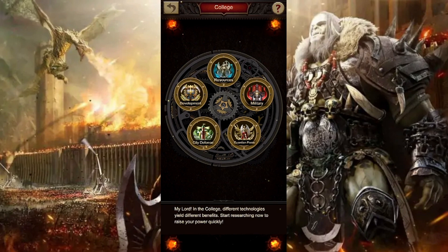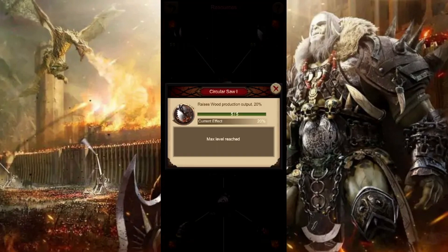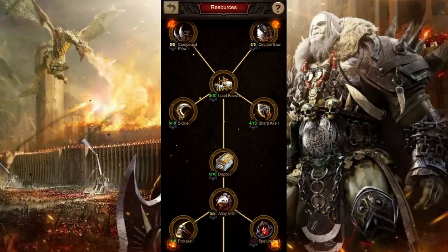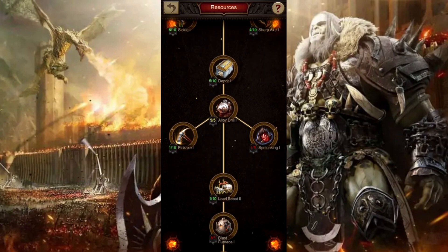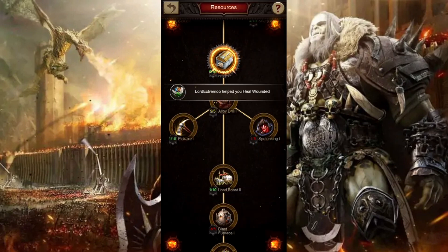The next category to focus on is resources, because this will help us gather more resources as we go. Finishing up the first two — food and wood production — are really important since you need a lot of both. Following that is sickle 1 and sharp axe 1, which increase gathering speed for wood and food. Load boost raises your army load but isn't as important since upgrading your lord lets you bring more troops anyway. Depot 1 will raise your depot capacity, which is important — upgrading that will make sure you are keeping your resources safe.